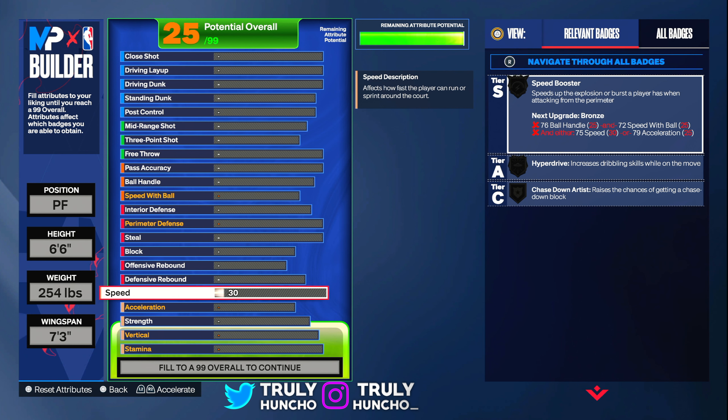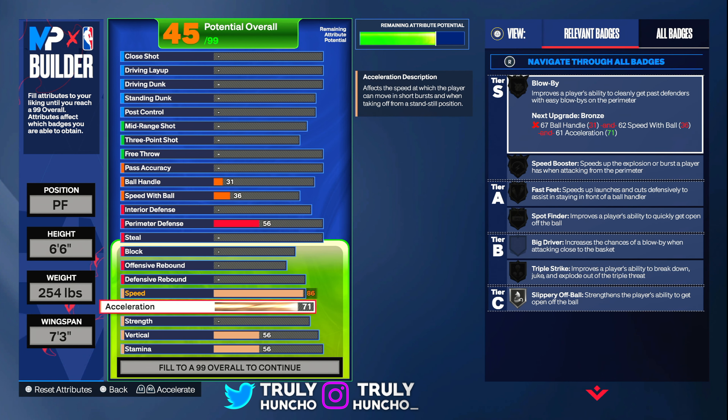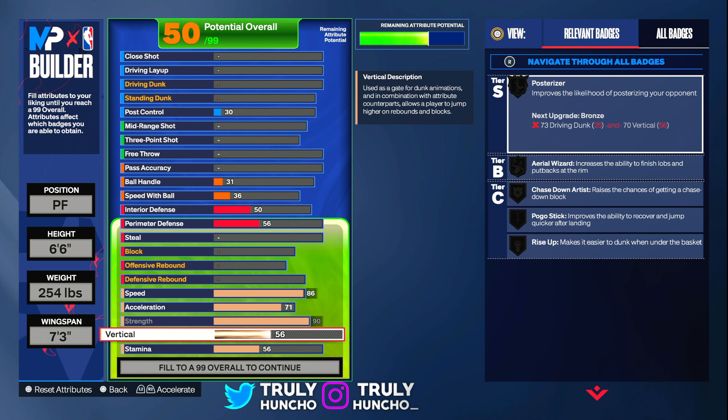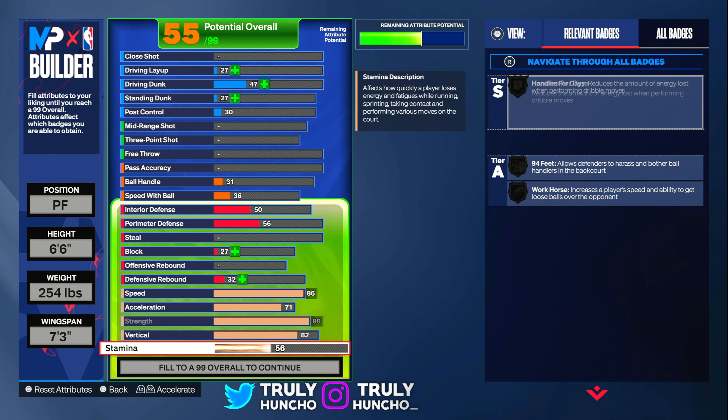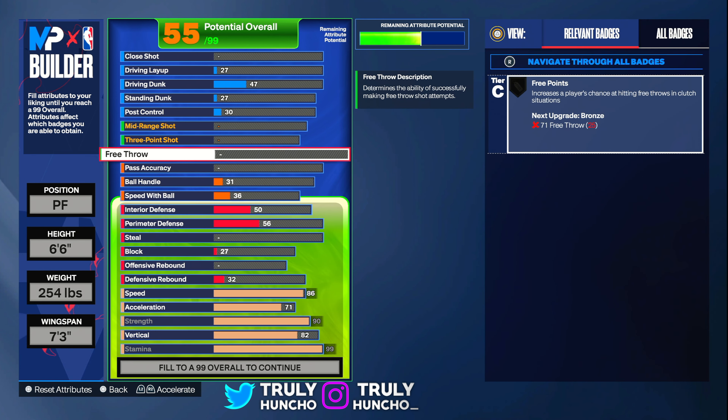You want to have an 86 speed so you can get speed booster on this build. You want to have a 71 acceleration. You want to have a 90 strength so you can get movable enforcer on gold, which is an amazing badge. For your vertical, upgrade it to an 82 so you can unlock all contact dunks. And for your stamina, upgrade it to a 99.